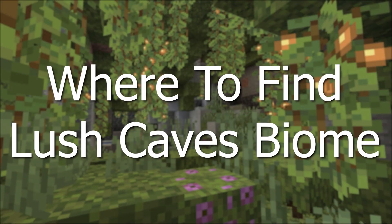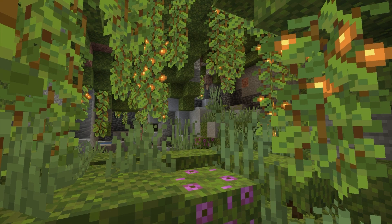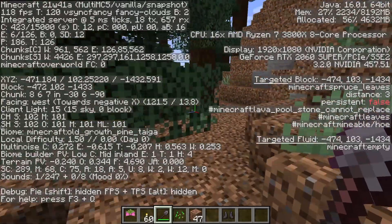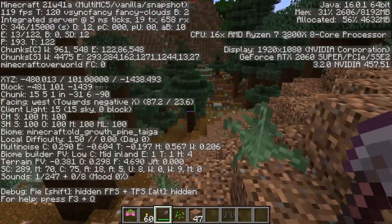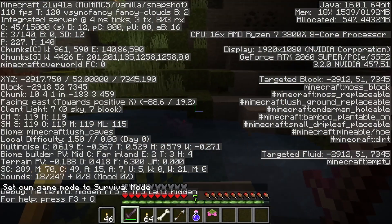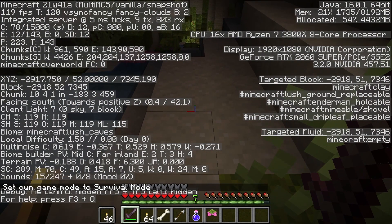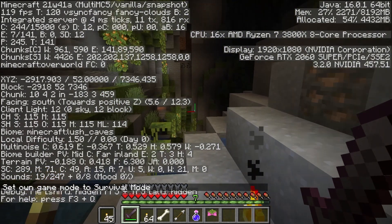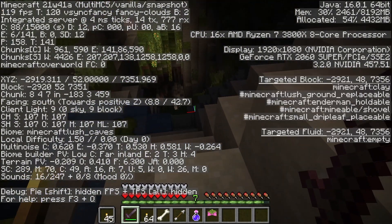Let's start by explaining where to find the lush cave biome. The lush cave won't show up as a biome on the surface if you hit F3 — it will only show the overworld biome on the surface. If you are underground and hit F3, this can show the lush cave biome.